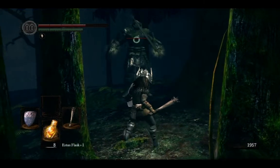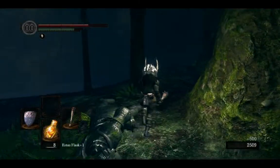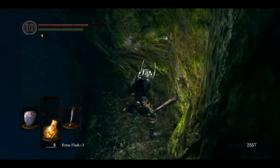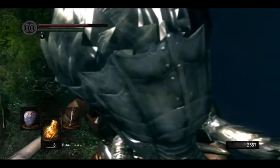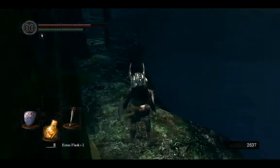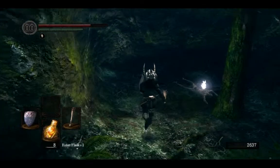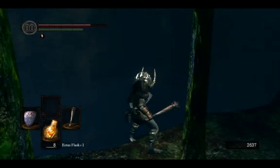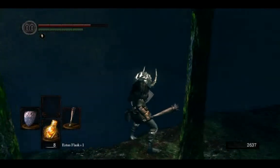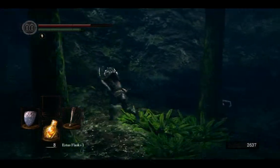Looks like there might be a path behind him. They're heavily resistant to whatever damage type comes from the halberd. This does not appear to go anywhere. I don't see anything in this lake, although it looks like I could jump down there if I really wanted to - but maybe that's a falling death. Is there an optional boss that can be summoned out of here? I don't see any way back up if I did jump, so we're not gonna jump. We're gonna pretend we never saw it.